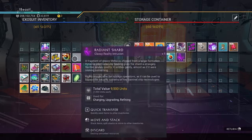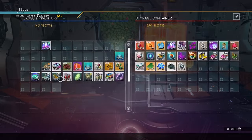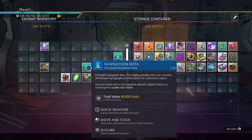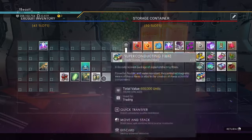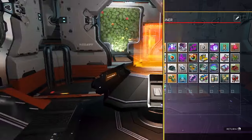What I suggest you do is dedicate a storage container room — which you can build straight out of the gate without unlocking anything — to storing the items already in your exosuit inventory so that you don't run out of inventory storage.